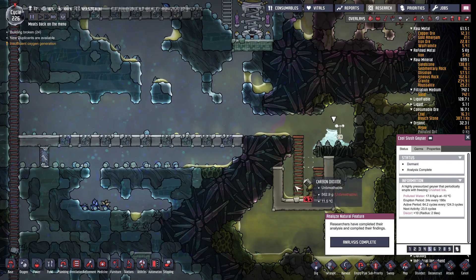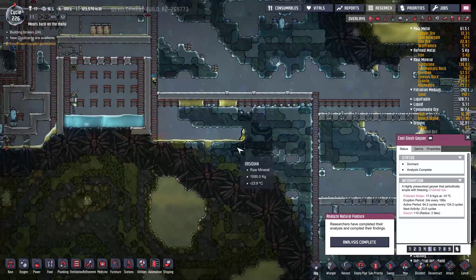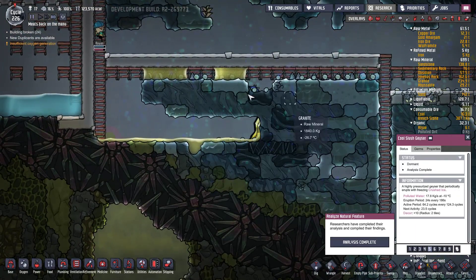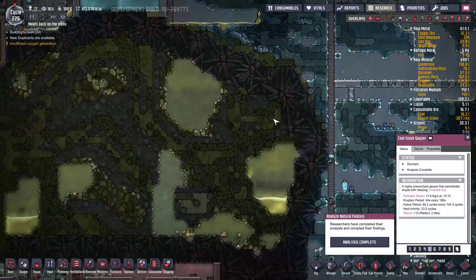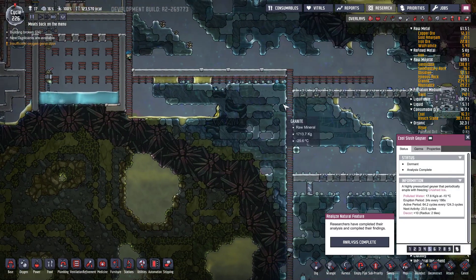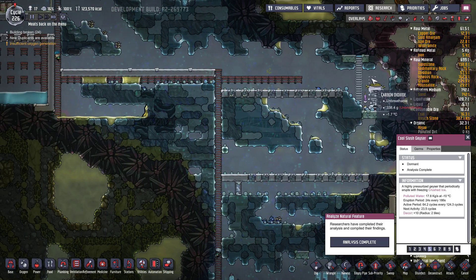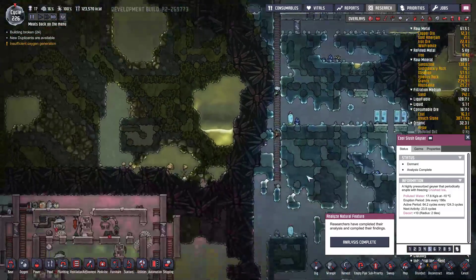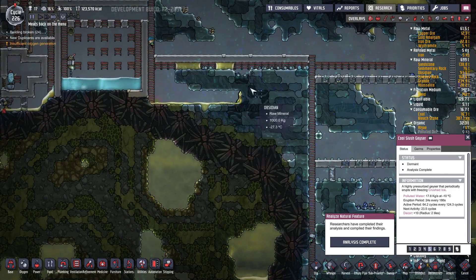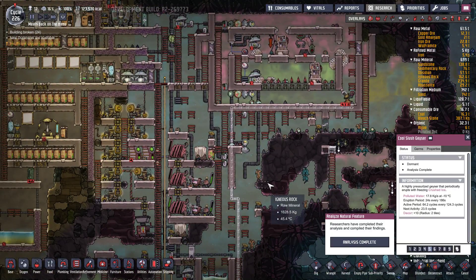We haven't set up anything here apart from catching what comes out of the polluted water, but it's not going to be a while anyway. What I will try to do before the next update is tear apart this gold volcano and see if we can cool it down - probably using hydrogen and then using oil, cooling down the oil and using it to cool down the volcano. But we'll see how that goes - thanks for watching, I'll see you next time.